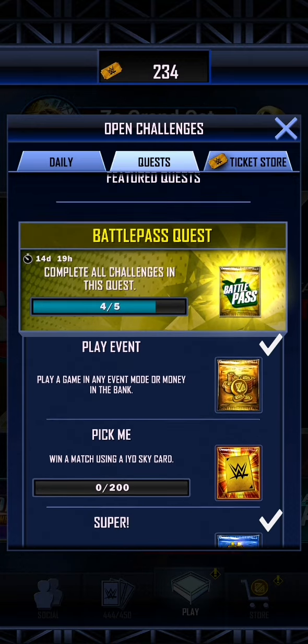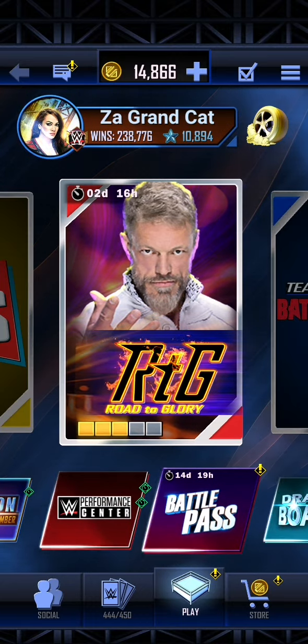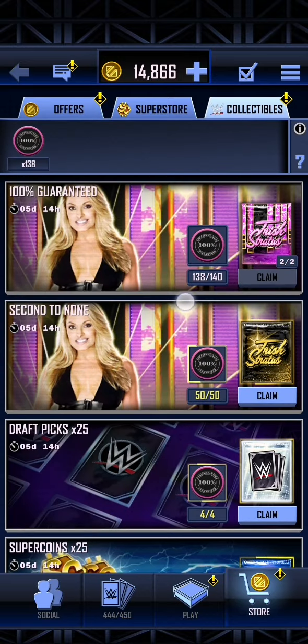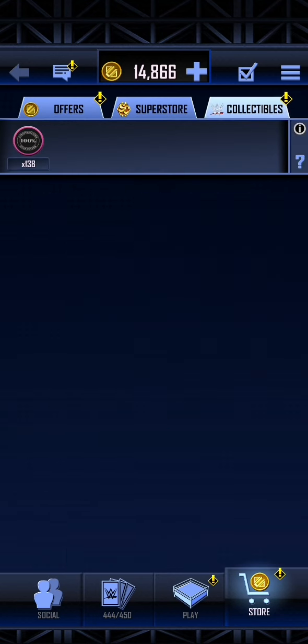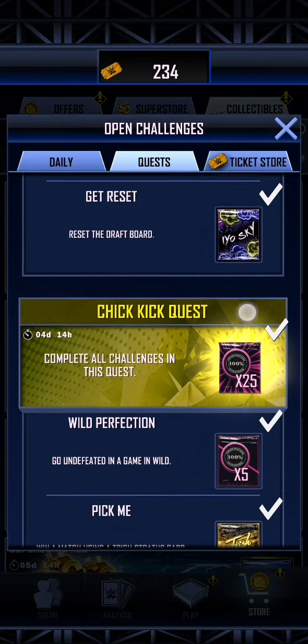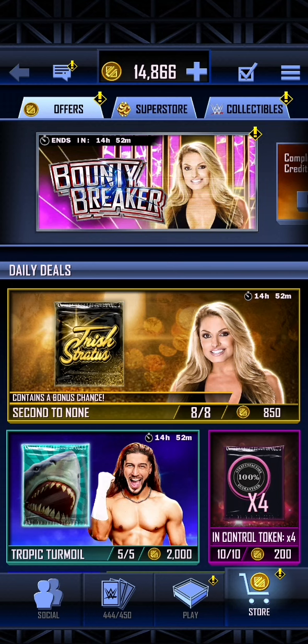We only need to do 200 EOS Sky to finish this off and get our Battle Pass back, which we will get once we get our EOS Sky from Battle Pass. If we head over to the collectible store, you can see we have 138 of the 140 necessary to get a Trish Stratus. Tomorrow's login bonus for the daily streak gives you four of the Stratus Faction - the in-control tokens. So you don't actually need to buy any of these to get yourself a free Trish Stratus, so long as you do literally everything in the quest, including all the repeated ones.